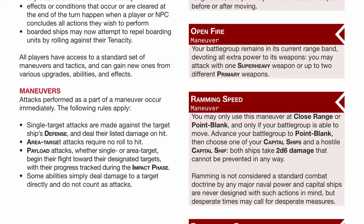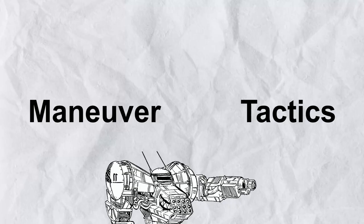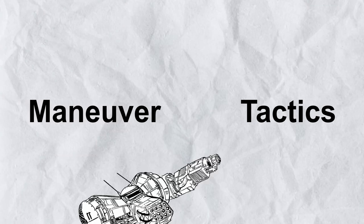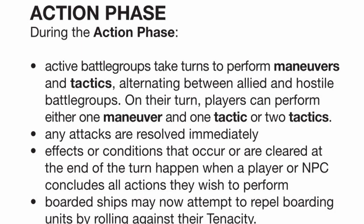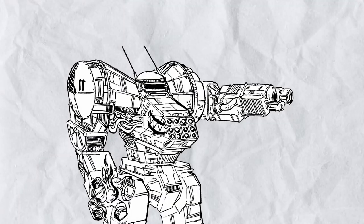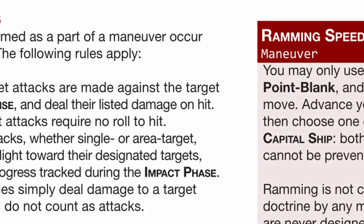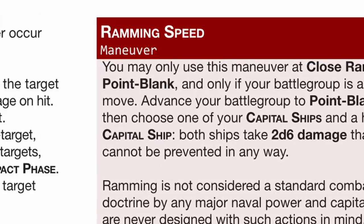After that is the action phase, where you can perform actions. Every player's battlegroup can perform one maneuver and one tactics per round; they can also convert one maneuver to tactics but not vice versa. That's two actions per battlegroup, not per ship — having more ships in a battlegroup is like having more options or redundancy, so even when some are down, you can still perform at 100%. Maneuver, as its name implies, is an action used for moving the ship.